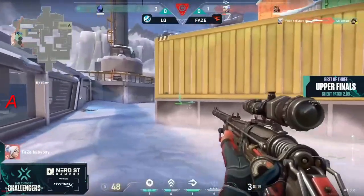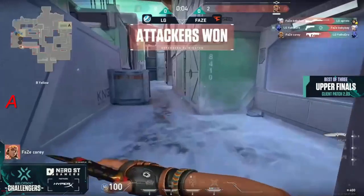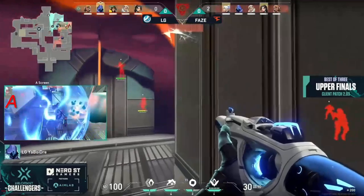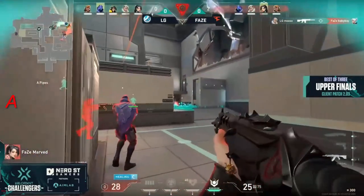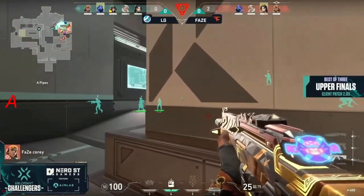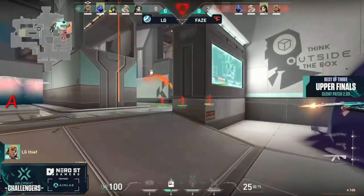Oh, that's trouble — cory with the paint shell, baby bay back site, your boy dre with three. The man's already got two three-Ks in a row. He's in deep; the rest of the team's still going to be rotating off of that mid side. And spawn — your boy dre with the spray, moose finds an opening pick, that spike's planted, and now the onus is on LG to push in. Cory with an aggressive angle through the maze here.